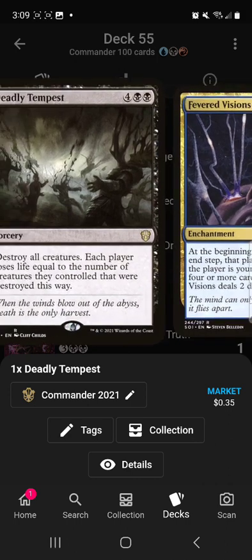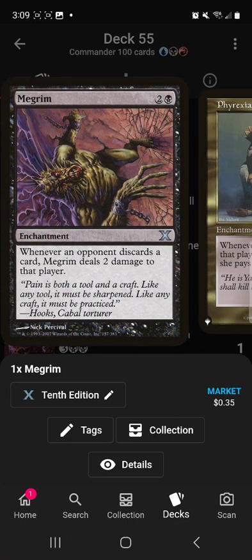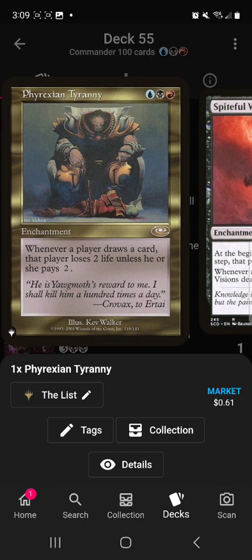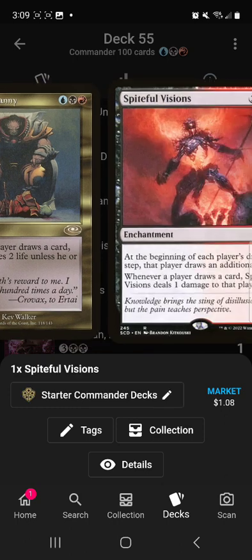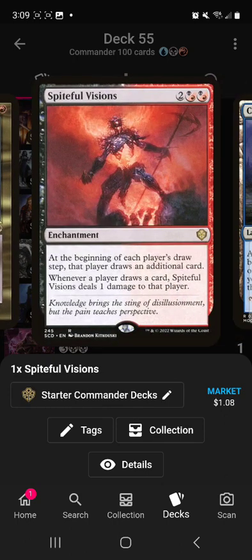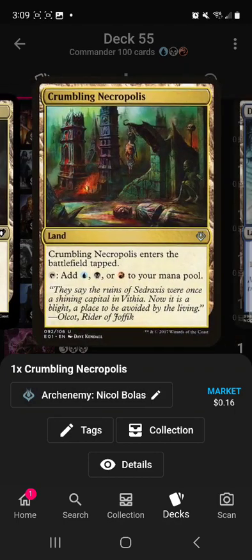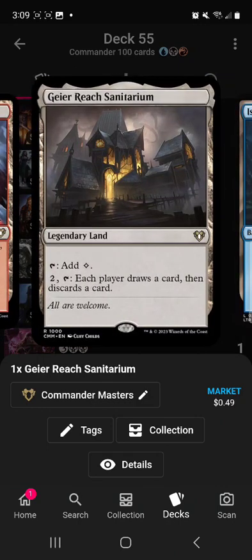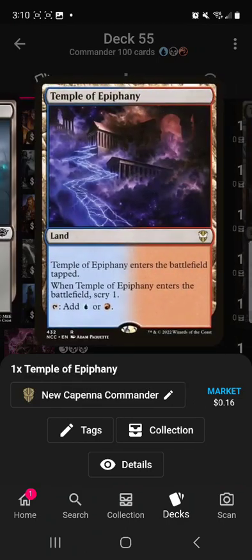Deadly Tempest is the only board wipe that fit in the budget. Fevered Visions makes everybody draw a card. Megrim makes them lose life whenever they're discarding. Phyrexian Tyranny makes opponents pay two mana or lose two life whenever they draw — so if a wheel makes an opponent draw seven, they have to pay fourteen mana or lose fourteen life just from Phyrexian Tyranny. Spiteful Visions is another little ping. The lands are pretty basic, kind of a pre-con land base: Choked Estuary, Command Tower, Crumbling Necropolis, Darkwater Catacombs, Evolving Wilds, Foreboding Ruins, Frostboil Snarl, Geier Reach Sanitarium which makes each player draw, River of Tears, Shadowblood Ridge, Smoldering Marsh, Sunken Hollow, Swamps, Temple of Epiphany, Temple of Malice.